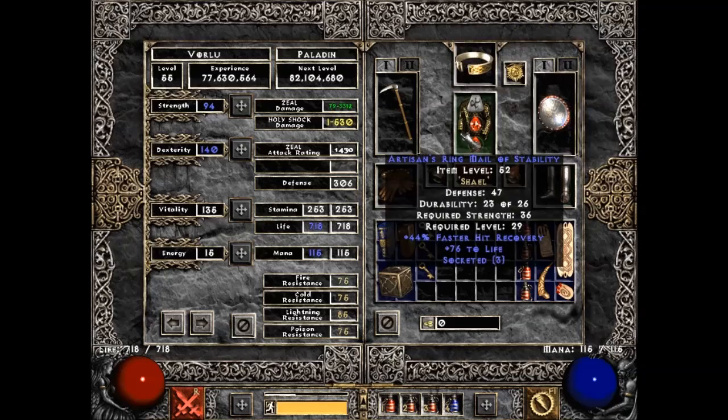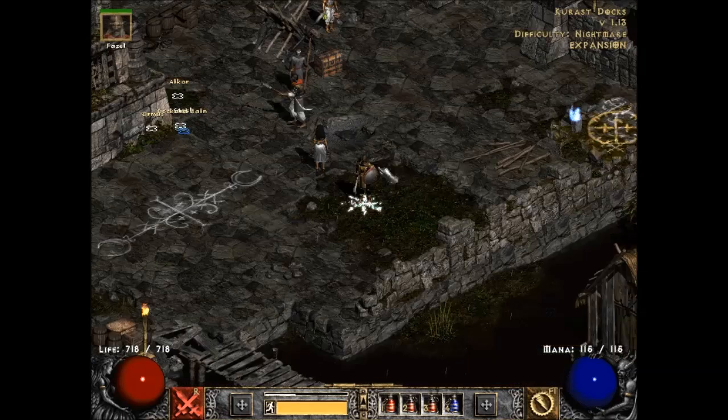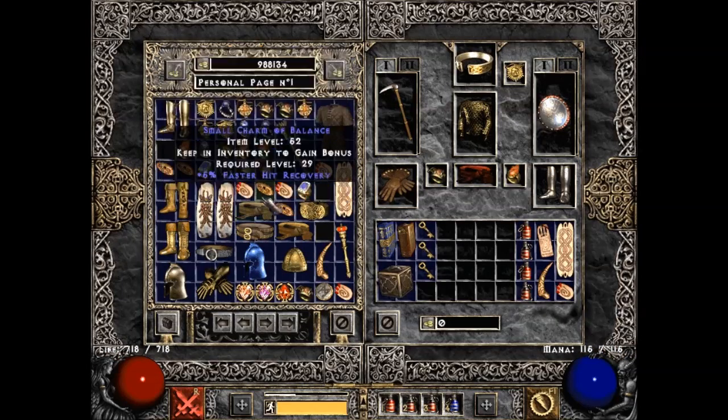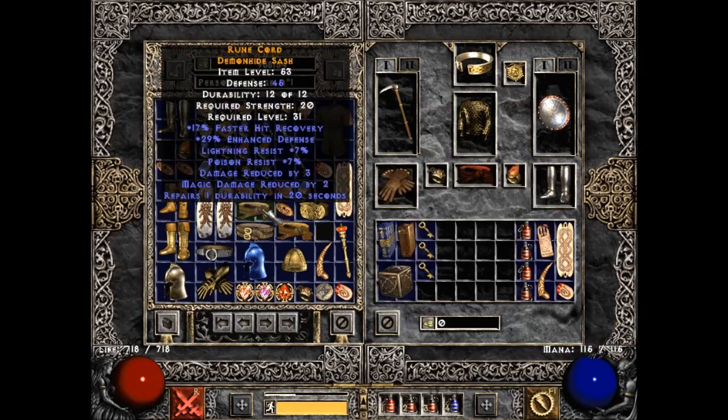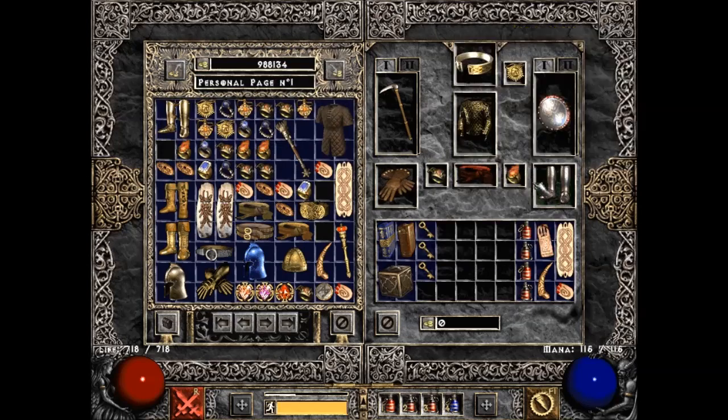These boots — I'm using them for the resistances. With 44 Faster Hit Recovery on these and 10 FHR on the chest, I'm hitting the 48 FHR breakpoint. So with either this chest and the belt, or the chest and the boots, I hit the 48 Faster Hit Recovery breakpoint. The next one isn't until 86.